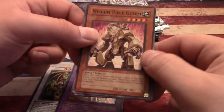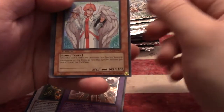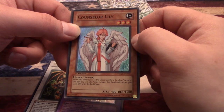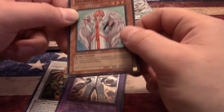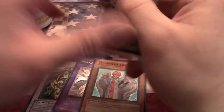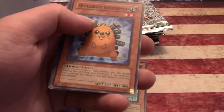More Duelist Genesis packs. Medium Piece Golem, Psycho Rejuvenation, Jute Fighter, Counselor Lily — this is supposed to be like another form of Fairy Injection Lily. When this card is sent to the graveyard for a synchro summon, you pay 500 life points and the synchro monster gains 1000 attack until the end of the phase. Yeah, it's meant to be related to Injection Fairy Lily. This pack got a little messed up but I still ripped it open like a man. Jute Fighter, Psi Impulse, Beast of Pharaoh, Cold Enchanter — man that is like the easiest rare to get.